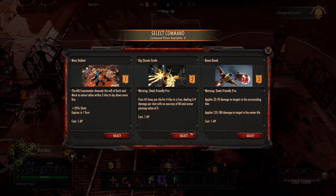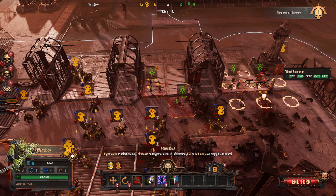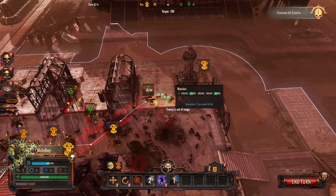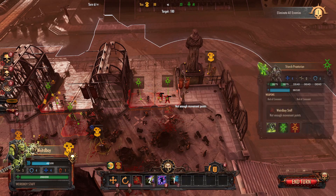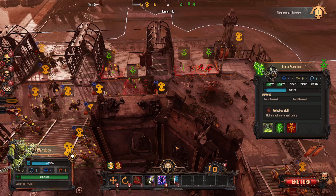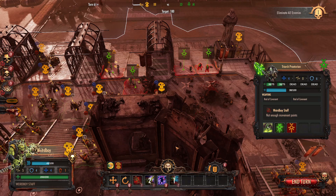I'd much rather have the momentum gains on my knobs so they can keep moving forward and doing more damage. Their ultimate ability is the Boom Bomb — it deals affinity damage, applying 52 to 70 damage to targets in surrounding tiles, but 135 to 180 damage to the center. It has decent armor piercing, so it even does damage to guys with decent armor. This is especially powerful against the Tau, who tend to group their units together. It would almost one-shot crisis suits and stealth suits, and deals 50 to 70 splash damage to everybody around the center.